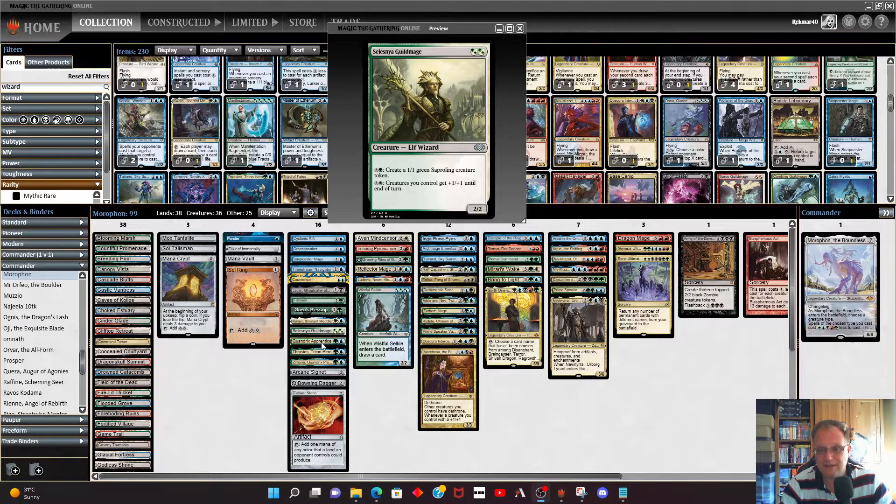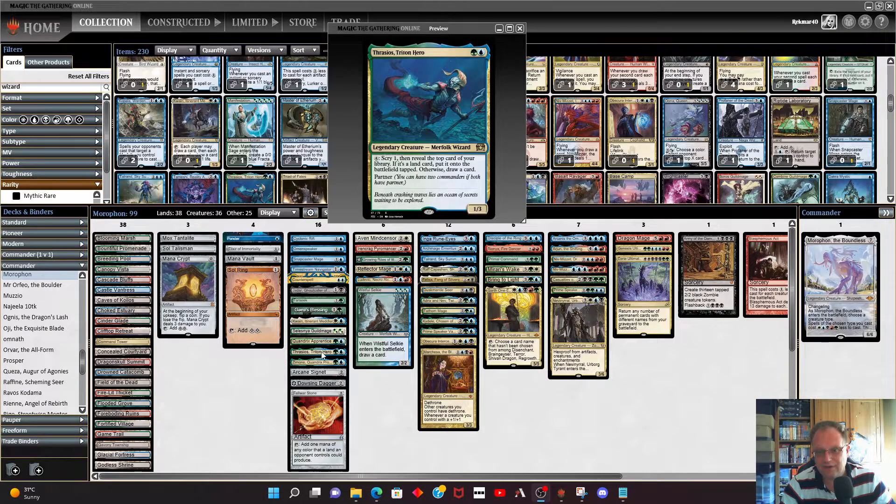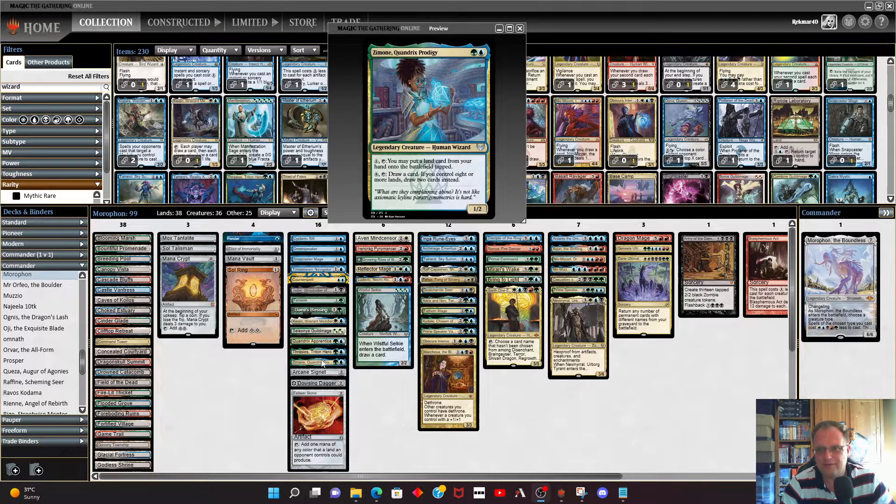Quandrix's Apprentice is here — we have enough instants and sorceries to make it interesting, and it gets some lands into play. Thrasios, Triton Hero is also free if Morathron's in play; pay four, scry one, reveal the top card, and if it's a land put it onto the battlefield tapped, otherwise draw a card. Xenomor, Quandrix Prodigy draws cards too, and if we control eight or more lands we draw two cards — a no-brainer.